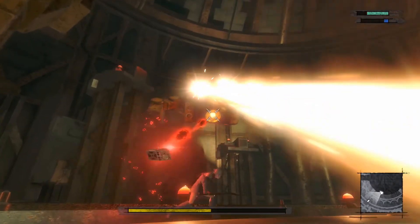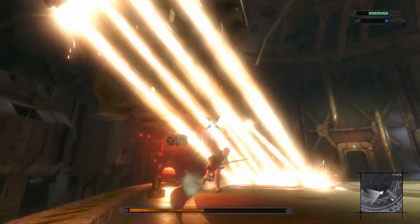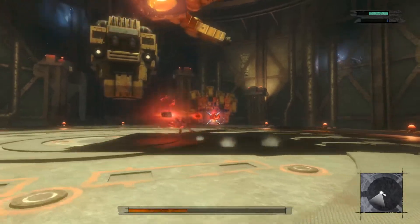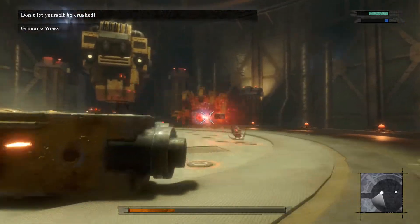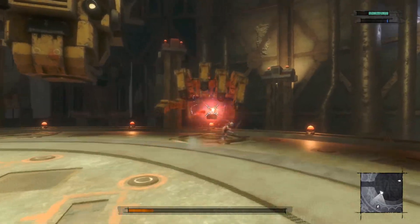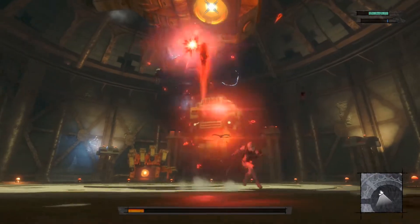I have to get used to tapping R1 to do the empowered shot as opposed to just holding it down like in Automata. I'm assuming eventually it'll stop — yep there we go. I thought maybe we could destroy one of the hands but it looks like they just have one shared health bar.